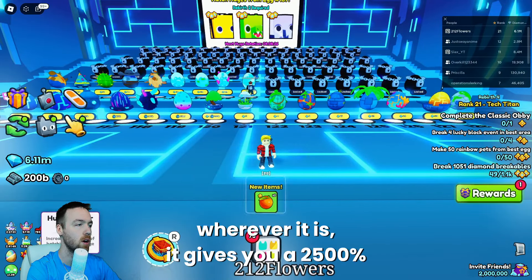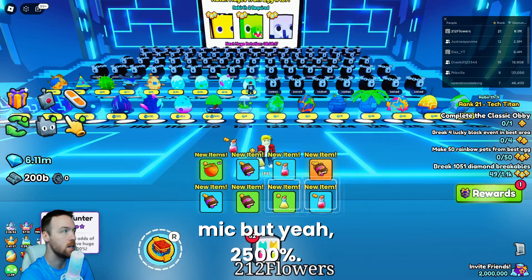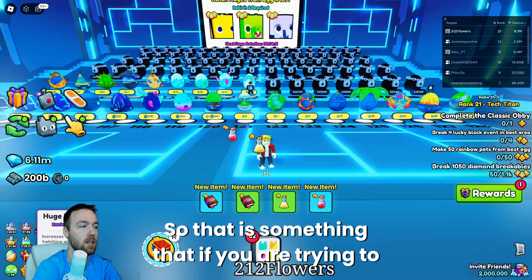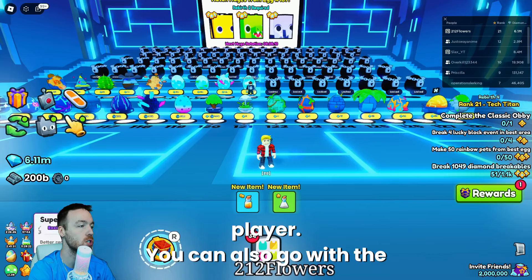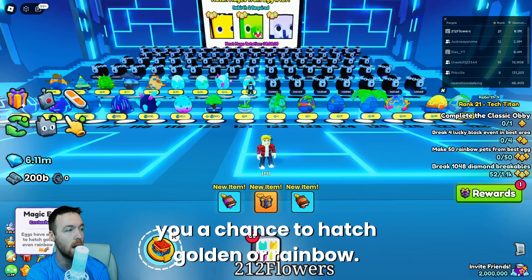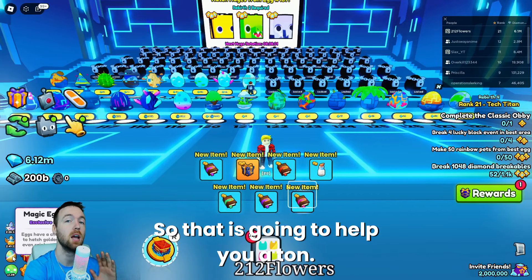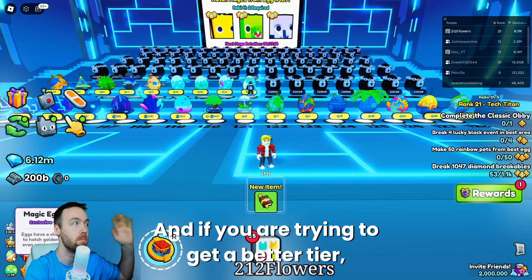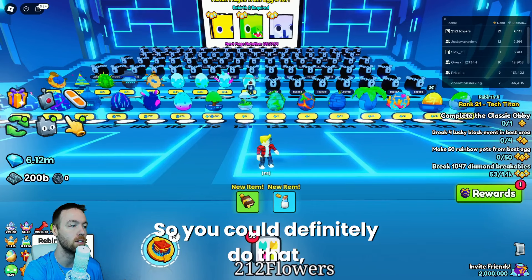The huge hunter game pass gives you a 2,500% boost — so if you are trying to get a huge, that's something you can do as a pay-to-win player. You can also go with magic eggs. Magic eggs will give you a chance to hatch golden or rainbow, which is going to help you a ton. If you are trying to get a better tier, this is pay-to-win, so you can definitely do that.